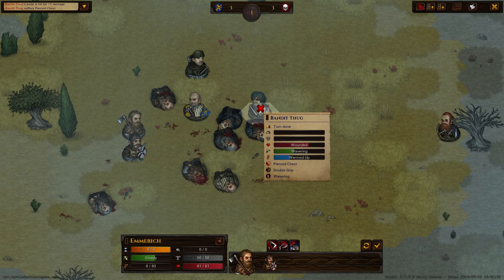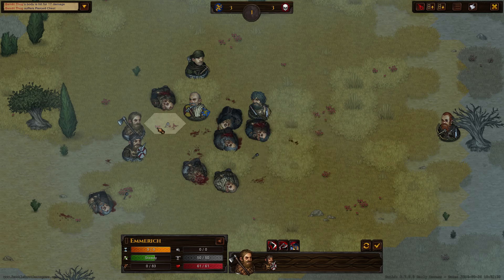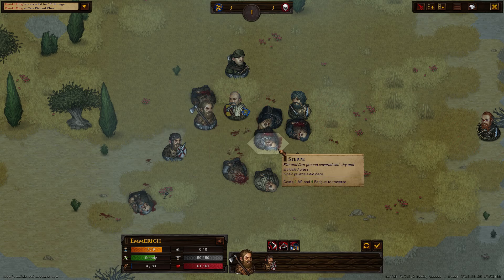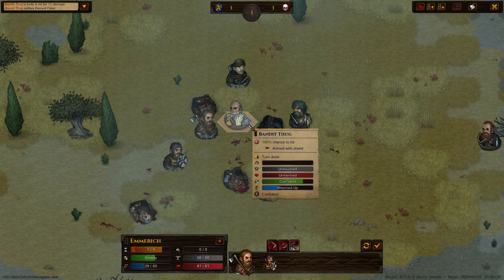The injuries depend on the kind of weapon you're using. Bows, arrows, and pikes will do piercing damage, and for example an axe will do cutting damage, or a mace will do blunt trauma. So let's get rid of this guy's shield.